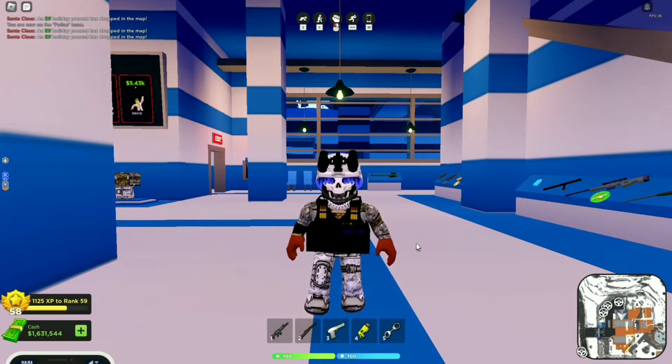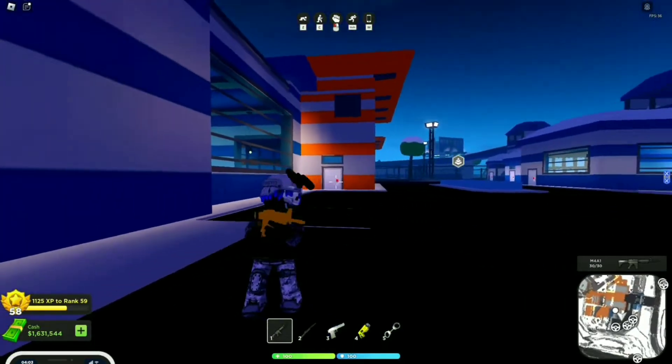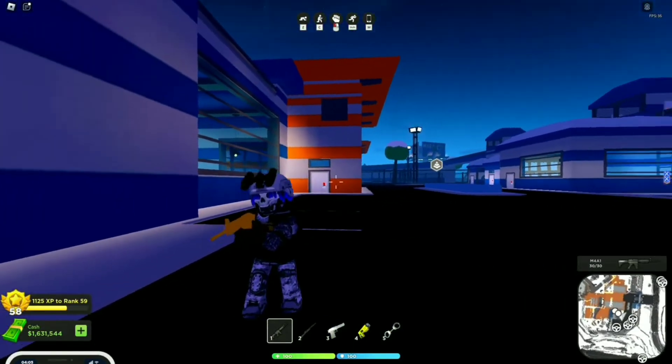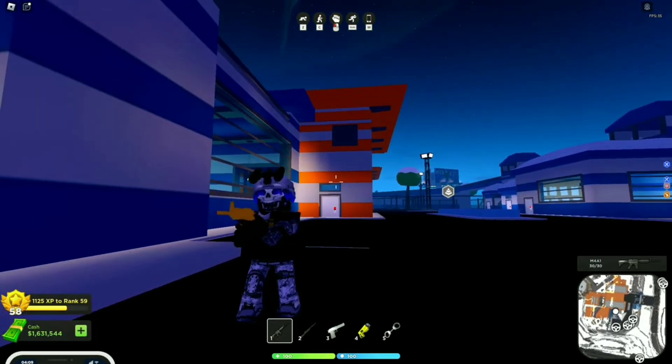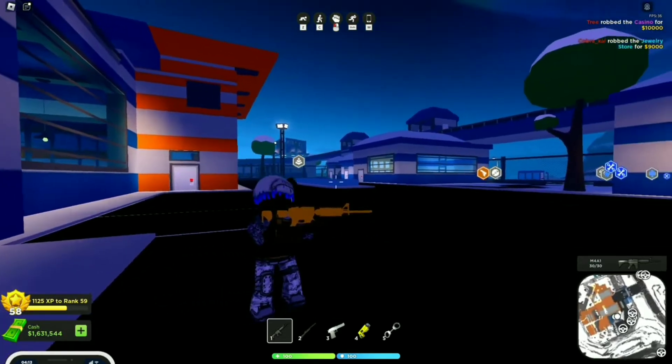Let's get to the evolution of the gold camel. The first camel on the list is Mad City Chapter 1's gold camel, which is gold. It actually kind of looked better than this.